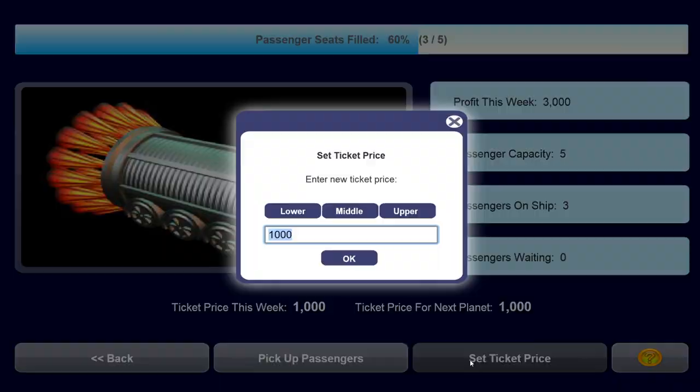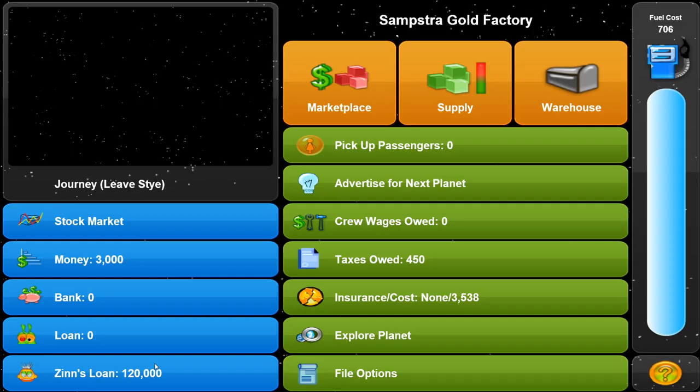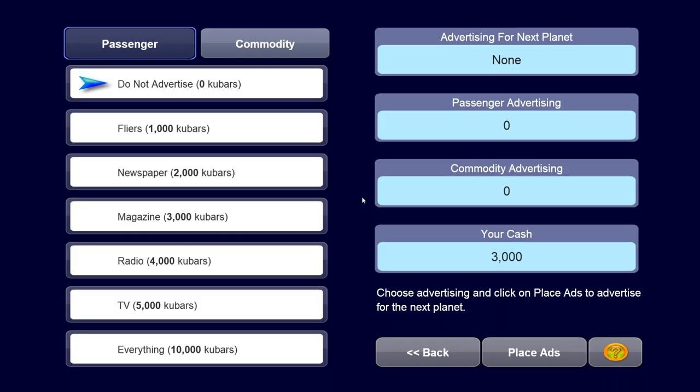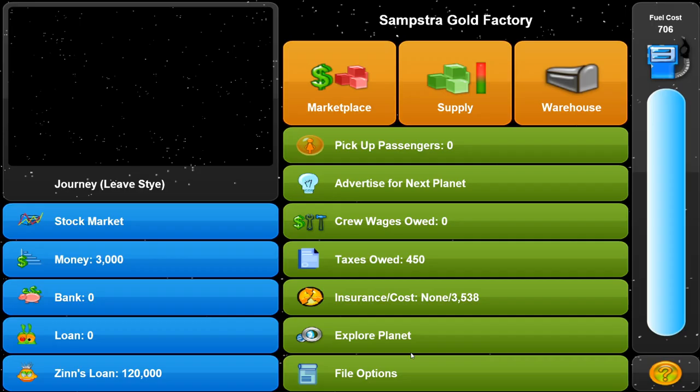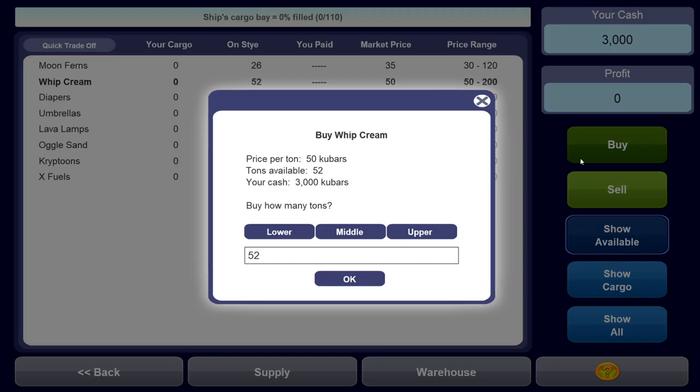Now, how do you get more passengers? There are two ways. First, you could lower the ticket price - if we think a thousand is too high, we might lower it to 900 to get more people next time. Alternatively, we can advertise for passengers, which costs a thousand, or advertise for commodities, which means more commodities will be available. On each planet you have certain things you can buy - like umbrellas or crypto. You can see their current market price and range. For example, moon ferns cost 35 but the normal range is 30 to 120, and whipped cream is at its lowest possible price.